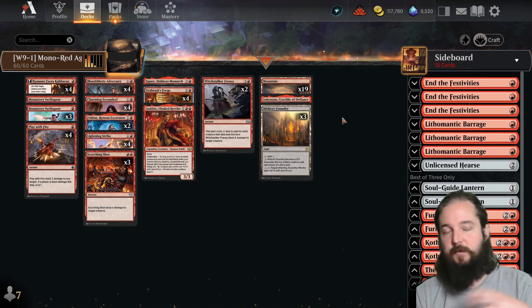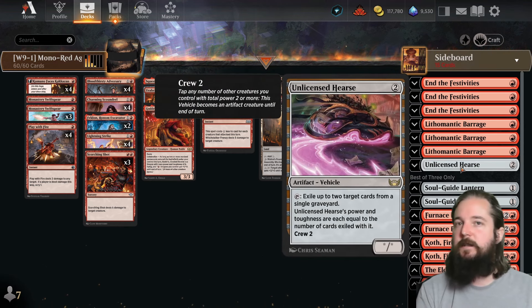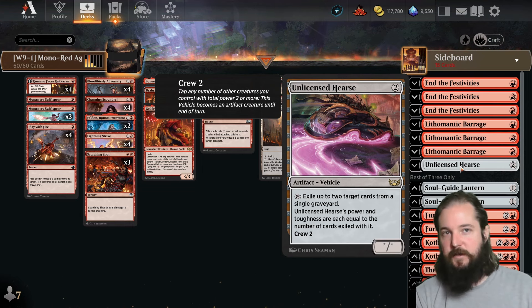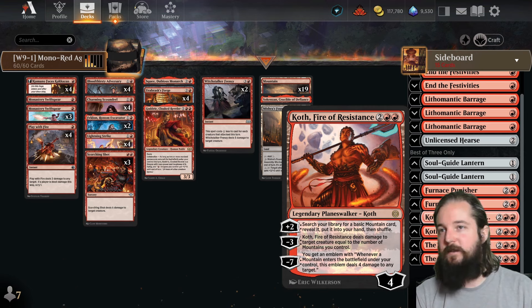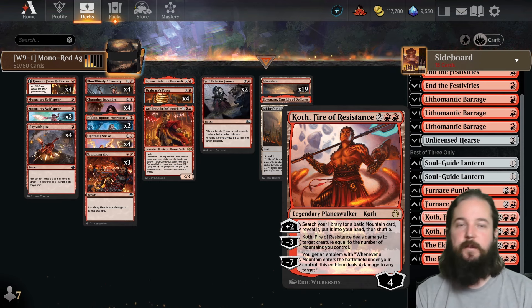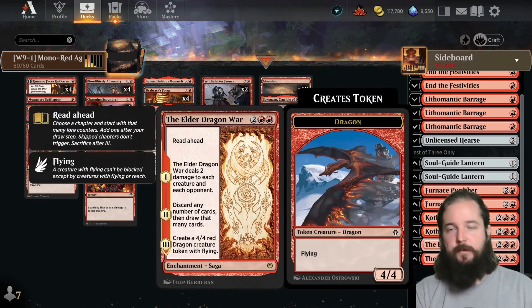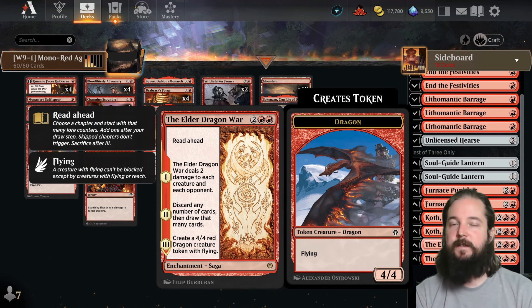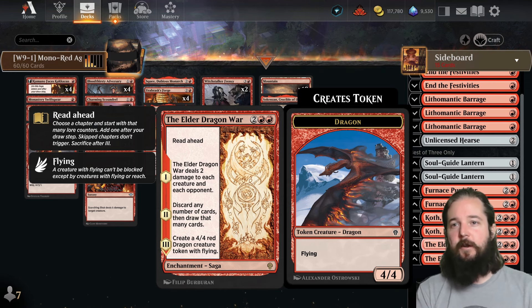In the sideboard, they dropped two copies of Soul Guide Lantern and moved Urabrask's Forge from the sideboard to the main, bringing in one copy of Unlicensed Hearse for graveyard hate against Temur Landfall and four or five color legends decks. Caough Fire of Resistance gives planeswalkers that survive wraths like Temporary Lockdown, Depopulate, and Sunfall. Elder Dragon War deals two damage to deal with Boros Convoke even through War Leader's Call, provides dig when flooding, and creates a 4/4 dragon token with flying on chapter three.